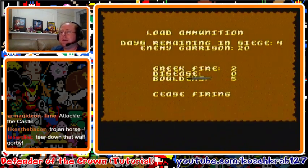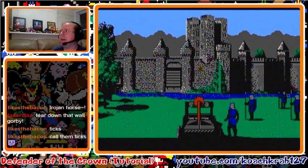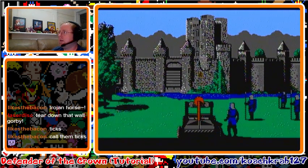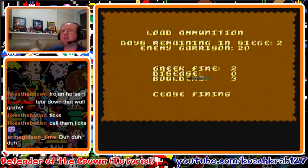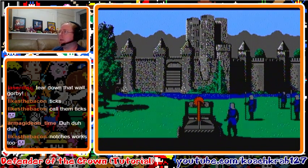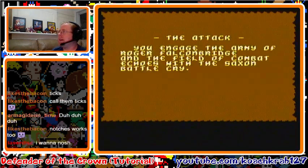Nine or ten notches is fine for the first boulder shot. The second time, aim a little lower — you've torn the top of the wall, so hold it down for about seven or eight notches to hit that vulnerable spot. Then hold down for only four or five notches for the third shot. You can call them ticks or notches — either works. You can knock the wall down a fourth time but you don't need to; three times is enough. Doing more just wastes time.